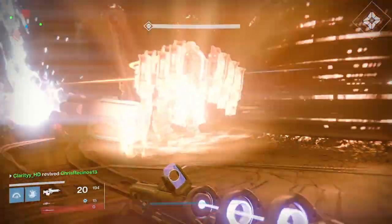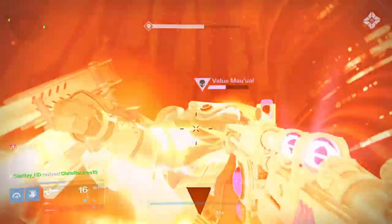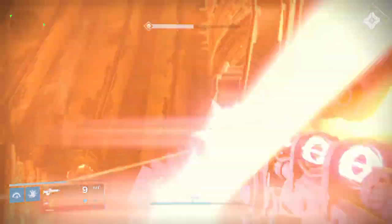When you get to phase 3, when the two brothers are out, he creates a sun spot where he stands. To avoid the sun spot, just step back a little while crouching and fire away.